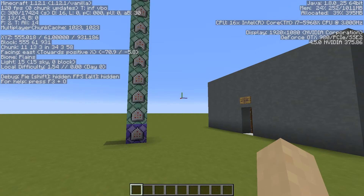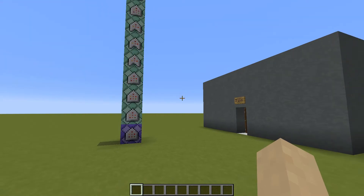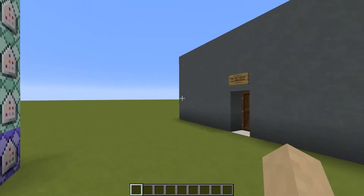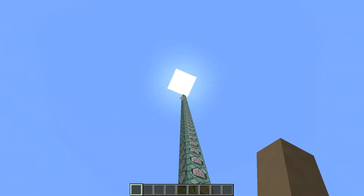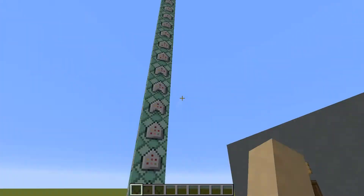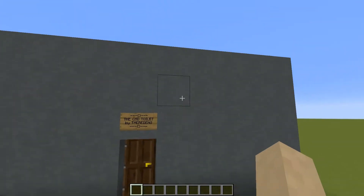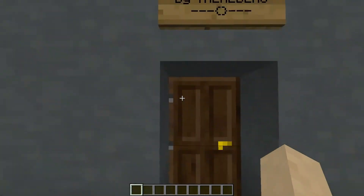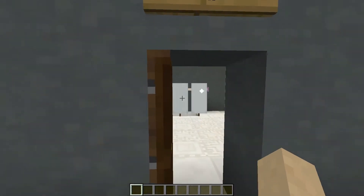It is for version 1.12.1 and it's a really nice, fully functional bathroom. There are some really great features and I'd like to show them. These command blocks here are all the command blocks needed for this map, and here is the small room. From the outside it's not looking that great, but from the inside it's looking awesome.